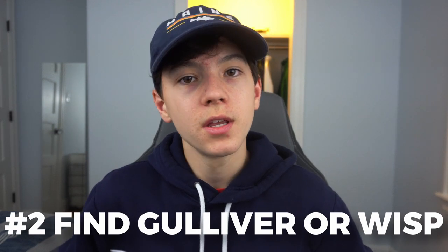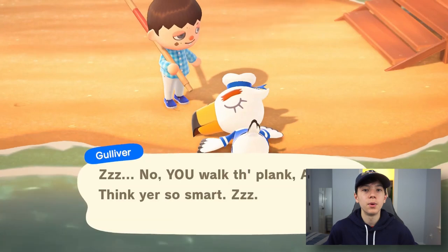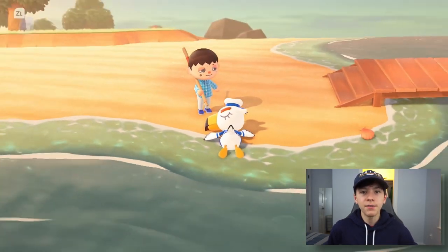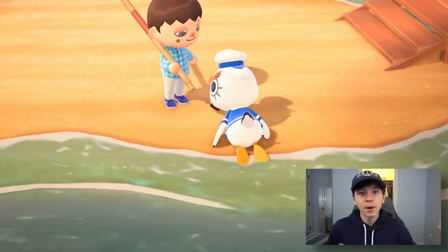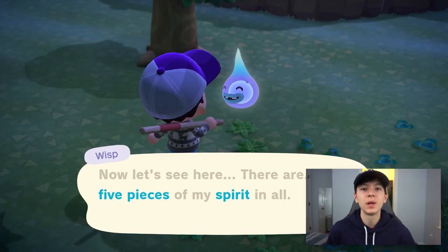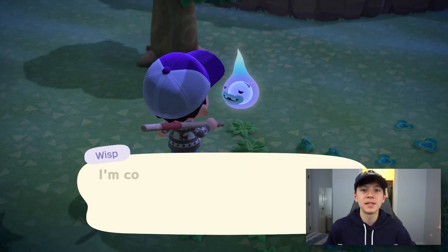Number two: find Wisp or Gulliver. Every day you should search your whole island to see if they're there. For Gulliver, help him find all his communicator parts after you wake him up. For Wisp, help him find his spirit, which has been split into five pieces lost around the island. Both aren't too hard to find and only take a few minutes.